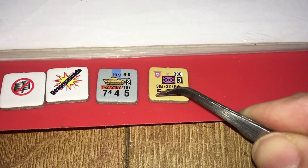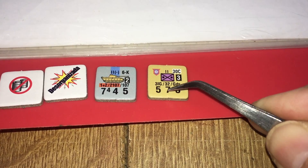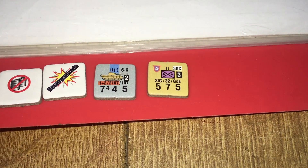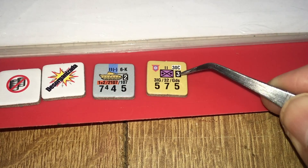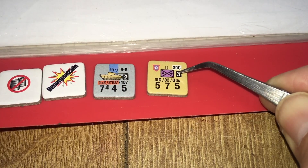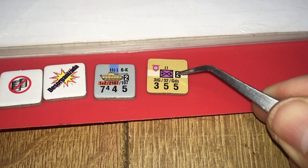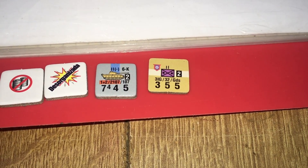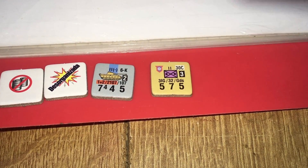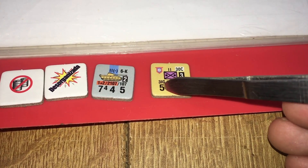Lo primero que vemos a la izquierda es el factor de combate: los puntos con los que la unidad va a atacar —factor de ataque—, factor de defensa, con los puntos con los que va a defender, y la capacidad de movimiento: los hexágonos que podrá mover por el terreno. El número blanco en caja negra es el número de pasos que tiene la unidad. Cuando sufra la pérdida de un paso se girará, y cuando pierda el último paso se convertirá en un remanente. Esto es un batallón de infantería mecanizada, aquí tiene la descripción de la unidad.